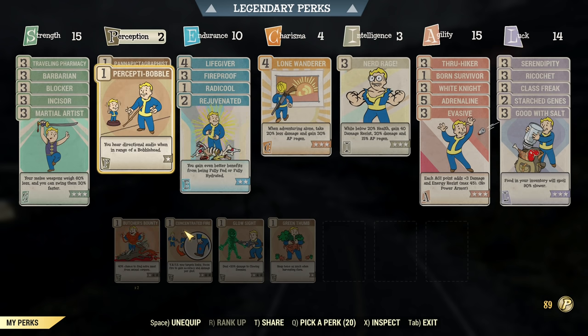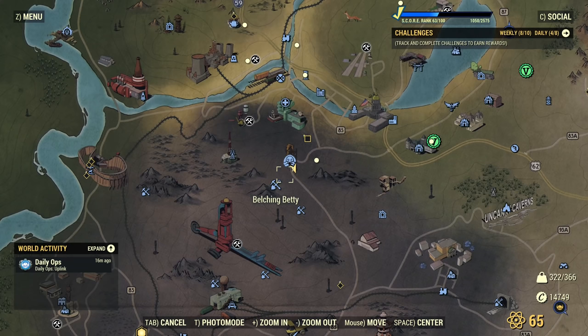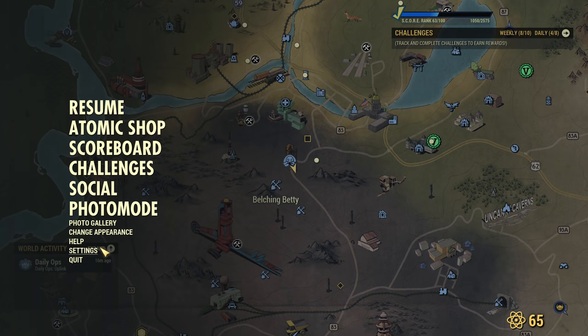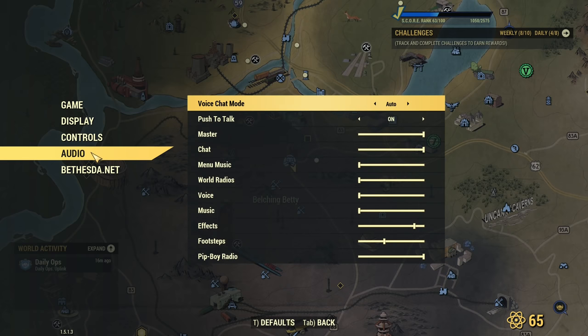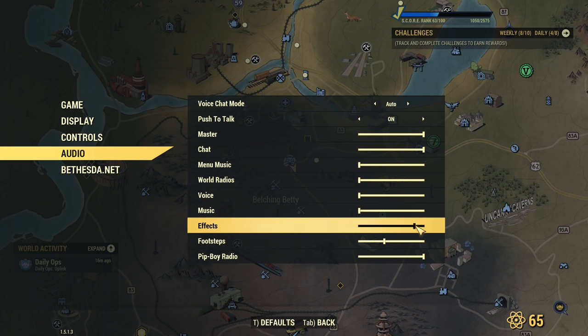Panapictographist and Perceptibubble - those are truly underrated perks that for me have way more value than a lot of other perks under Perception. Of course you don't need them all the time - whatever you're doing in the game - but definitely you need them when you go for a dedicated run to find your bobbleheads and magazines. Additionally, what you need to know to make best use of these perks: go to your settings, go to your audio settings.